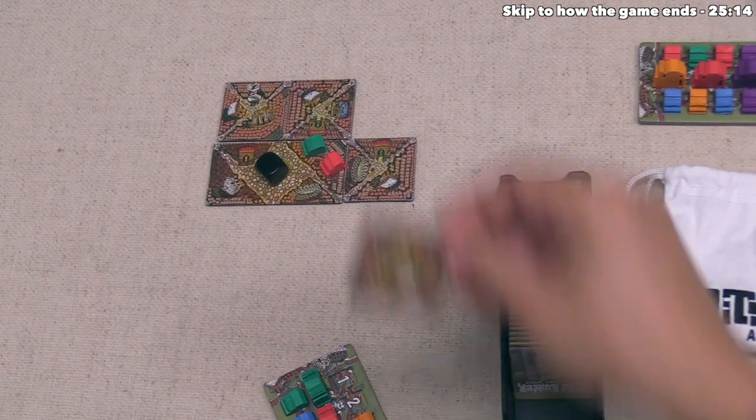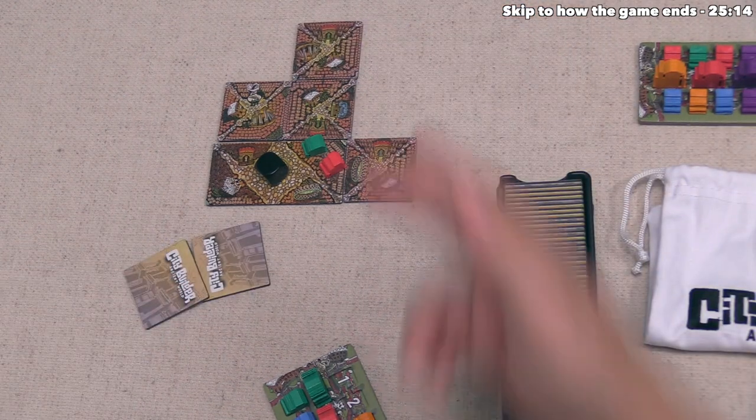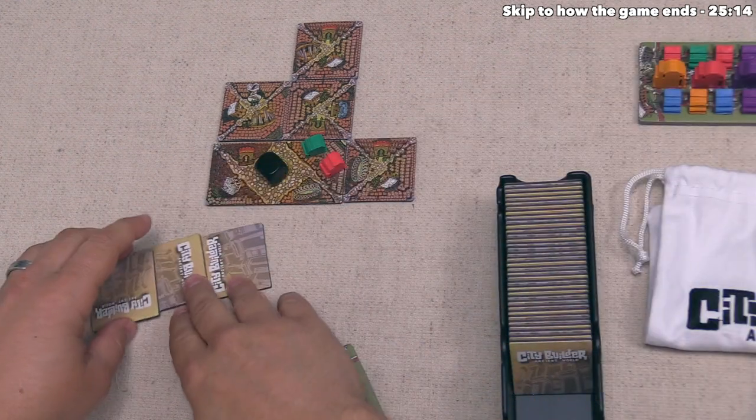The black player places a tile, finishing their expansion. For upkeep they simply draw a tile, and then white extends two of their districts without closing any in, finishing their turn by drawing a tile.